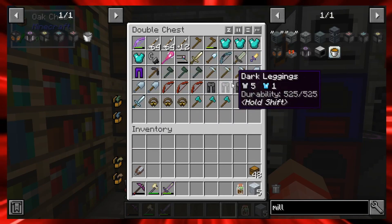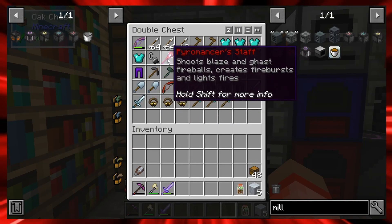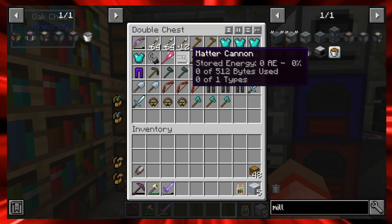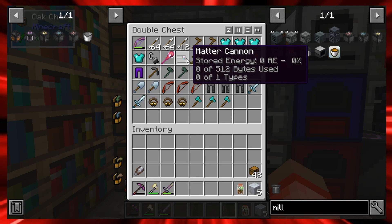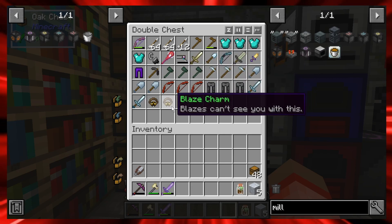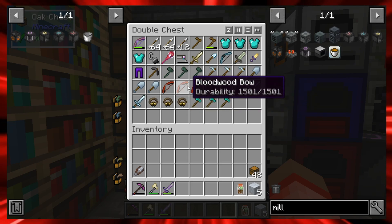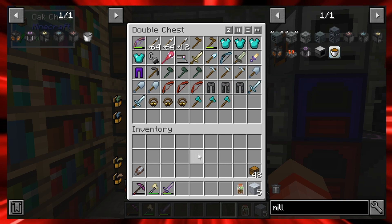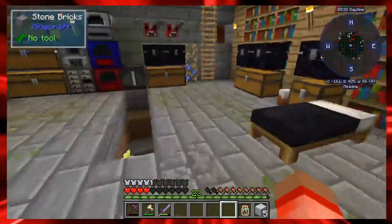This is my tools and armor chest. I got a pyromancer staff — I'm guessing it takes blaze powder and fire charges for when we go to the Nether. I got a matter cannon, which takes AE so maybe it's from Applied Energistics. I also got blaze charms — blazes can't see you with these, so they'll come in handy filling up the pyromancer staff. I got three of them.